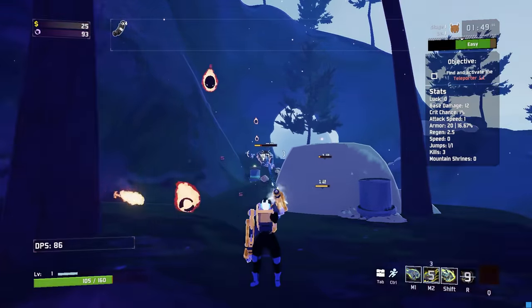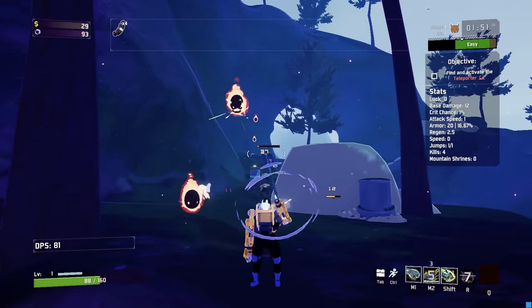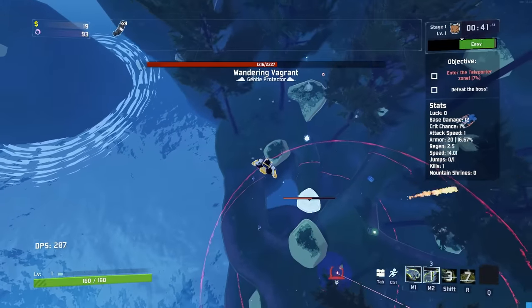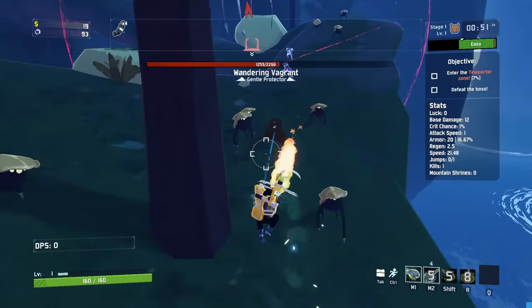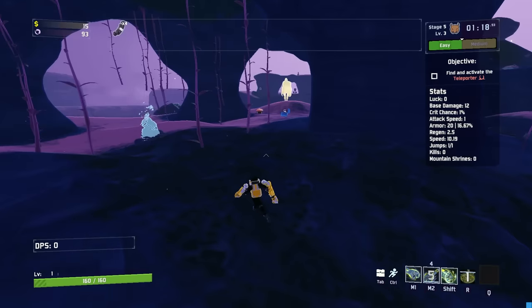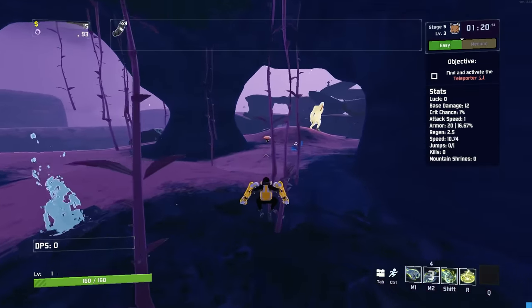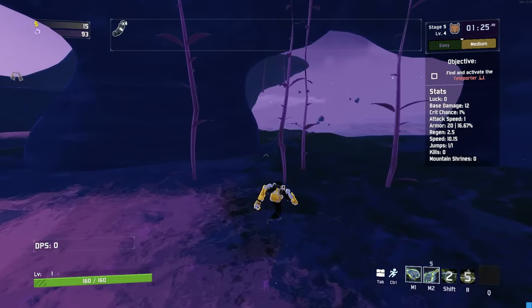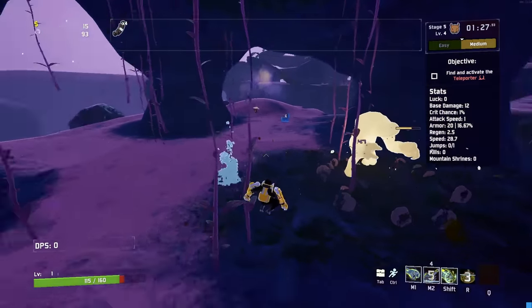Once you find that sweet spot, you can spam Spiked Fist to your heart's content since it also applies a stun effect. Thunderslam can be used in conjunction with either of the gauntlets to add a lot more power to your punch. While charging and using the gauntlets, Thunderslam can be used without the animation playing. However, the startup time on Thunderslam is unchanged, so if you want to land it at the same time as your punch, you'll have to use it a few seconds beforehand. This is something you'll get used to with practice.